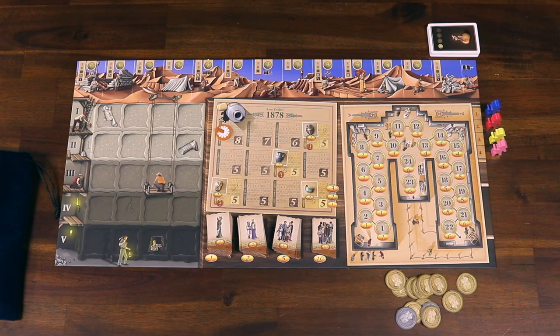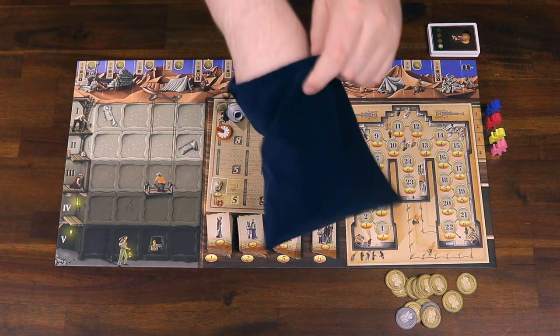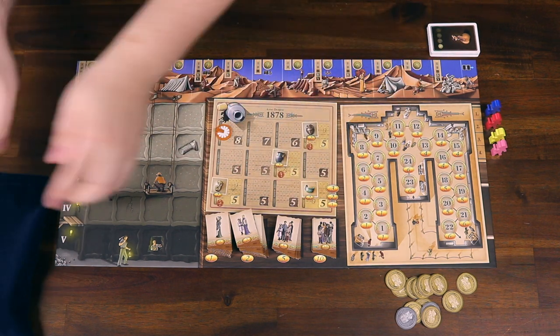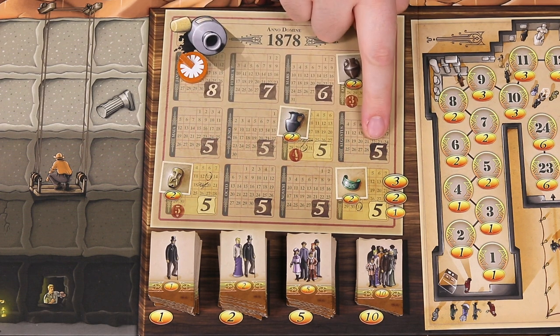In the placing artifacts phase, the first player takes the artifact tile bag and pulls new artifact tiles one at a time, placing them into the excavation site on the left side of the board. The number of tiles pulled each round is shown on the calendar — in the first round you pull 8 tiles, then 7 in round 2, 6 in round 3, and then 5 for all the rest of the rounds.